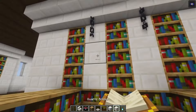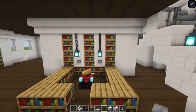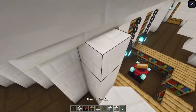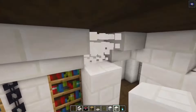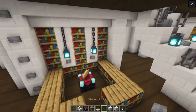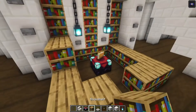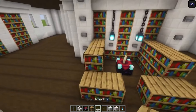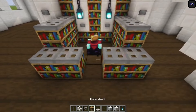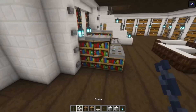Then simply build up with some bookshelves again. Take a chain and place it in followed with a lantern to light this up. Then add a button. Build another pillar next to this going up, and after that add some buttons going all the way up. Take some trapdoors and place them in. Place a grindstone at the center followed with a barrel over here.